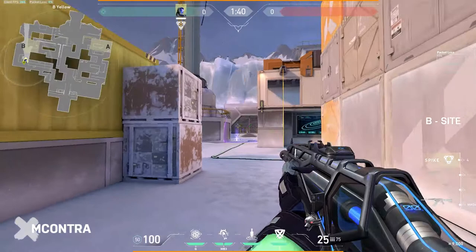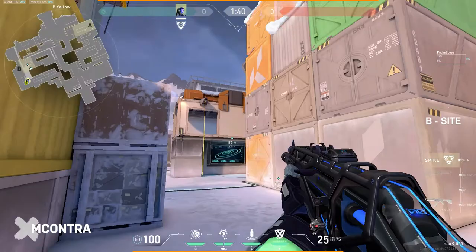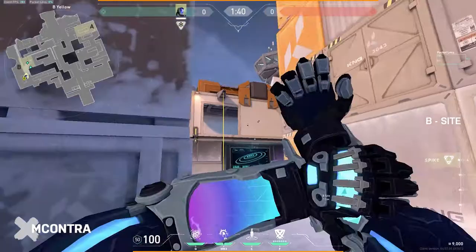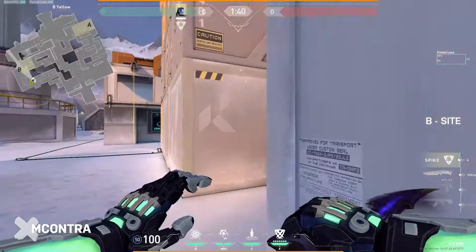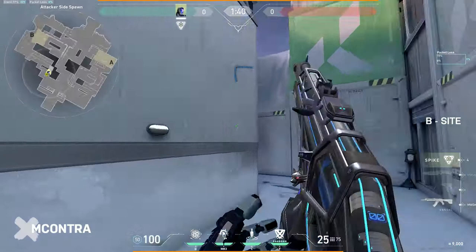The last nade, depending on the situation, either clears the top tube or the bottom side — it's a pure support nade to make sure you can get the plant down and ensure a post-plant scenario. Here's what the execute might look like: you do the dagger lineup, toss the flash, then toss the nade lineup. By the time you do this, you'll have enough information to know exactly what somebody's holding. I hope this helps in the game — please don't forget to like, subscribe, and comment, and I hope to see you in more videos.